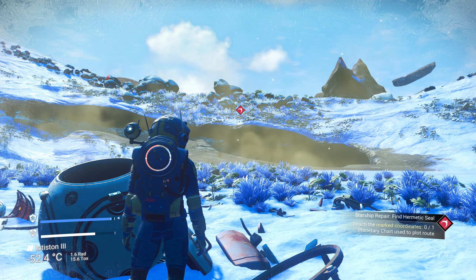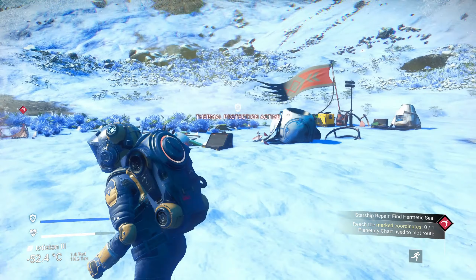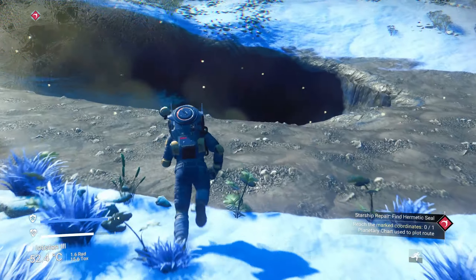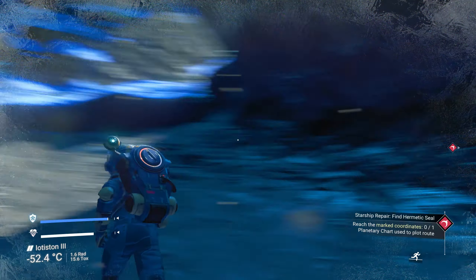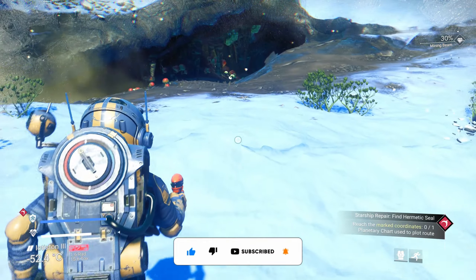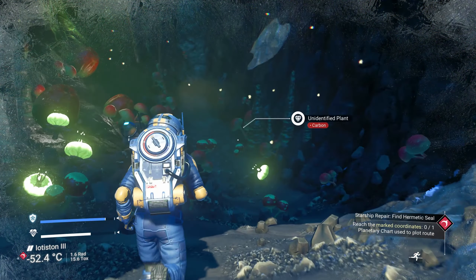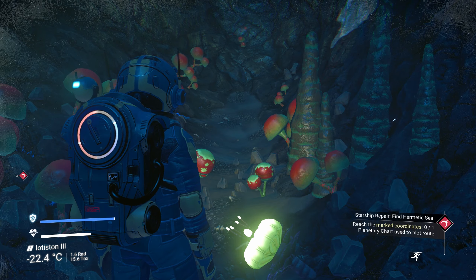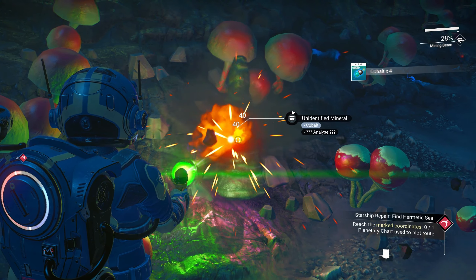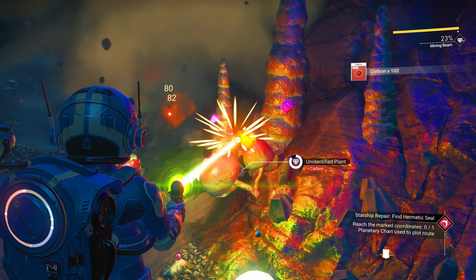Reach the marked coordinates. Running in the direction of the planetary chart marker. There's an indentation in the ground — that looks like a cave over there. Using the Q-Space jetpack boost carefully, not going too far. Going into the cave — our protection has gone all the way up to maximum because we're safe under here. These things give cobalt and these give carbon. Going to gather these for a few minutes.